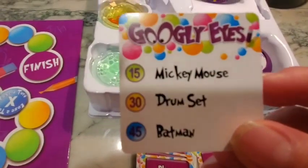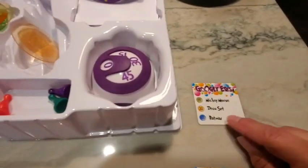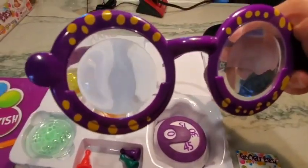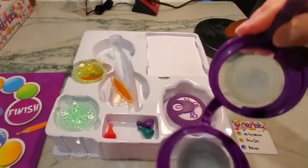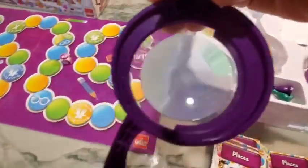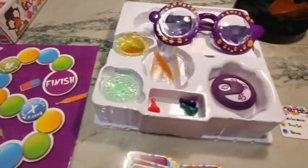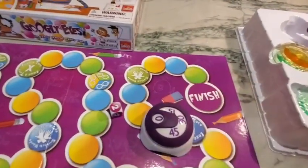So let's say my card is entertainment and I'm on blue — I need to draw Batman and I have 45 seconds. Since I'm on blue, I keep the blue lenses on. Putting these on is very distorted; it makes it very difficult to see what you're drawing, so you're not really sure if you're drawing the right item. The rest of the team has to guess what it is that I'm drawing.